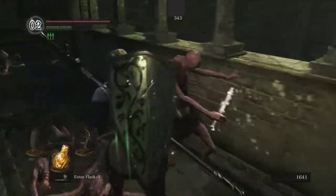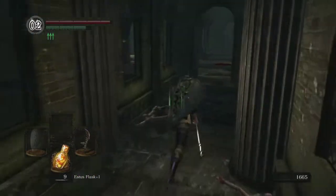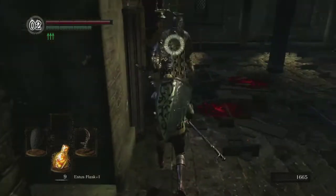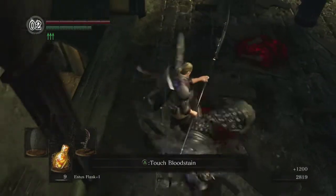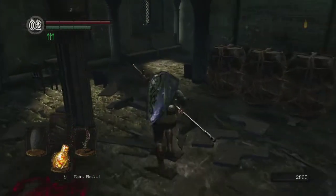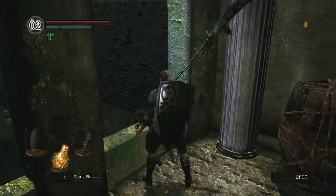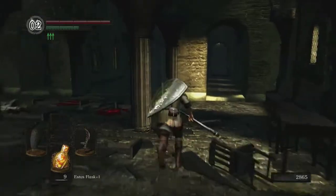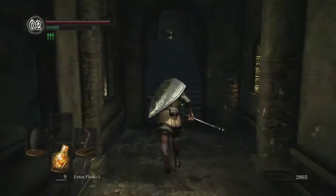That should be all of the hollow enemies. I want to be careful with the Channeler because his magic does considerable damage. I can absolutely one-shot him. With a little luck, he'll drop his Channeler's Trident — it's very unlikely, and he didn't. But if you happen to get it there, that's great because you do need to get one eventually for Knight's Honor. You can farm two Channelers later on in Duke's Archives, but getting that weapon out of the way now is very helpful.